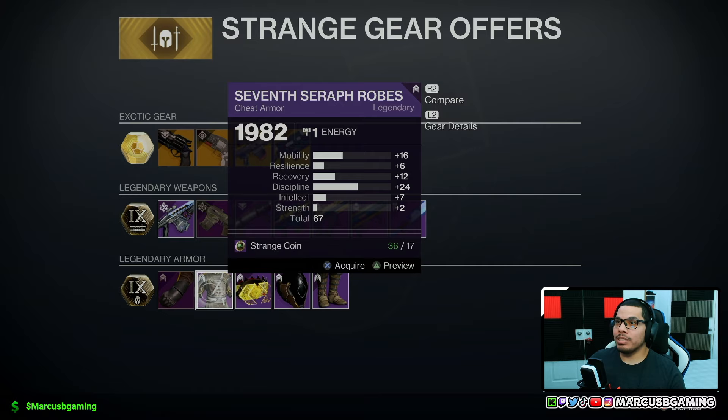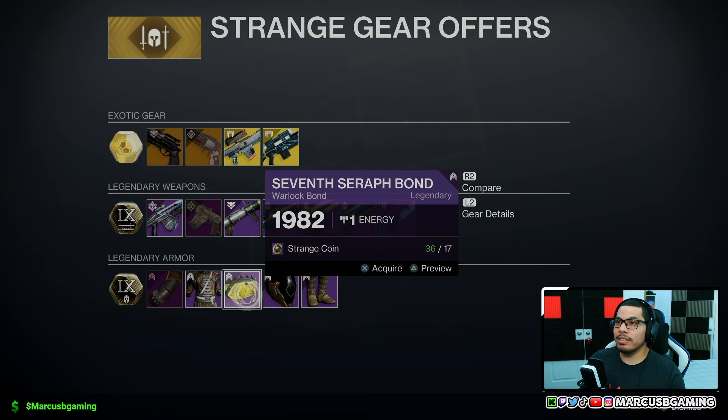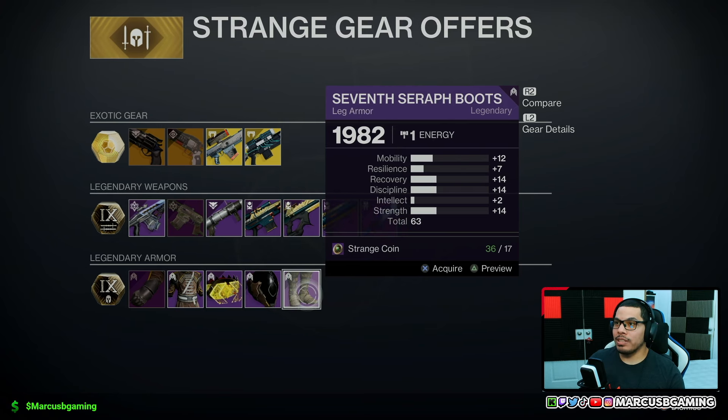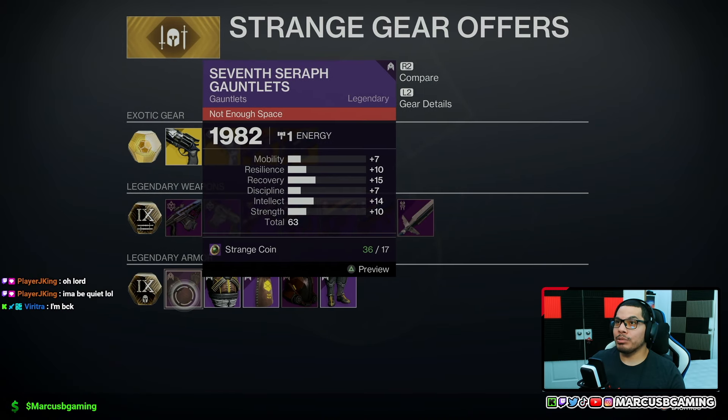The chest is a 67 roll with 16 mobility and 24 discipline on the highs — you get your bond. The helmet is a 64 roll with 23 intellect as the standout, and the legs is a 63 roll with 14 recovery, discipline, and strength on the highs.